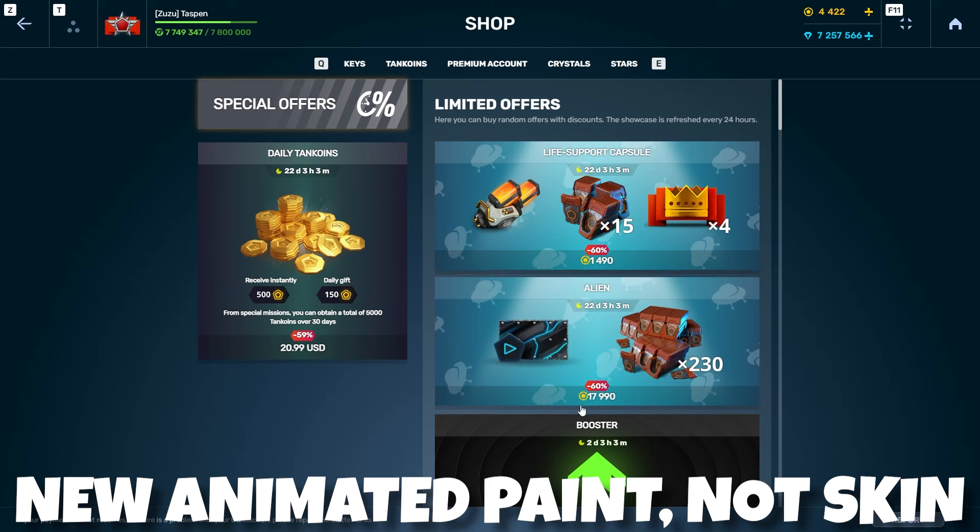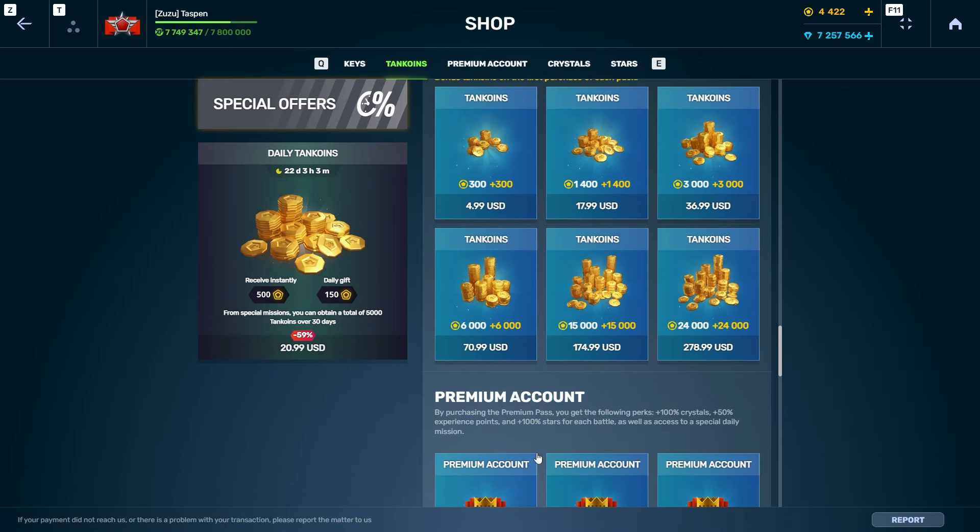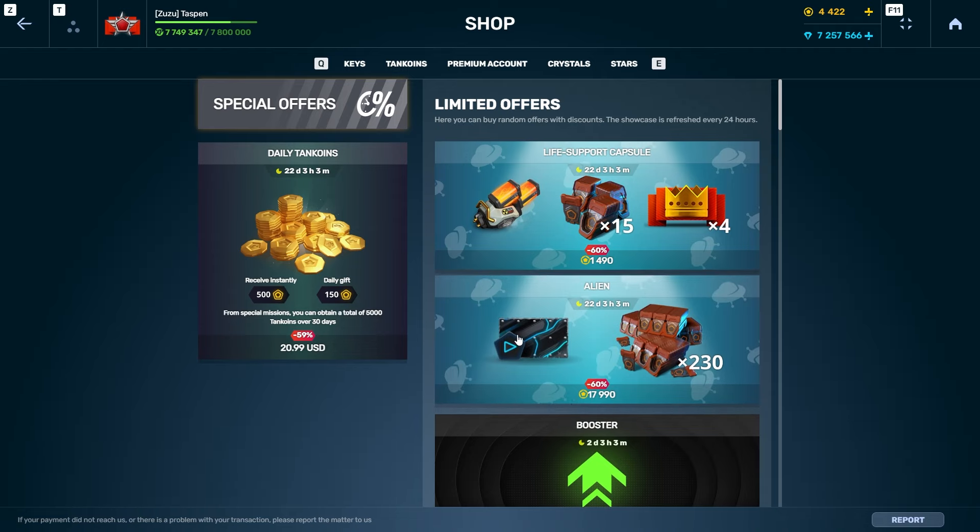Tanki also used to have $60 bundles that would give you a brand new skin. Now you can spend 17,000 tank coins — which is the equivalent of basically $200 — and you get a skin that's already in the game. They just brought it back in some ultra containers, which I'm not a huge fan of. I think they're kind of boring; I would rather have guaranteed stuff. But at the end of the day, this bundle is not awful.